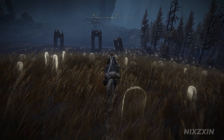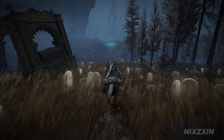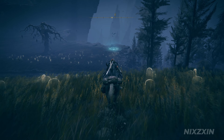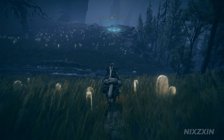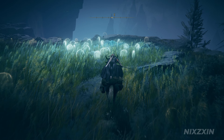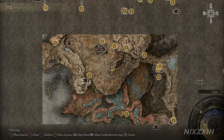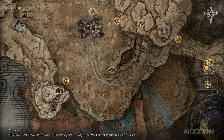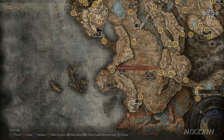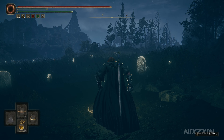The first one is very close to the starting area — Graveside Plain, Site of Grace. Remember to pass time at the Site of Grace until it's nightfall. From the grace, we're getting on Torrent and heading straight east. We can clearly see the moonlit spot ahead of us. And for reference, this is the exact location on the map.